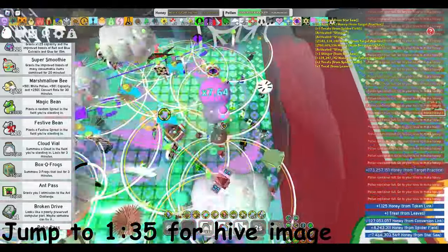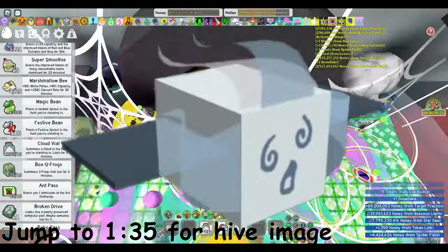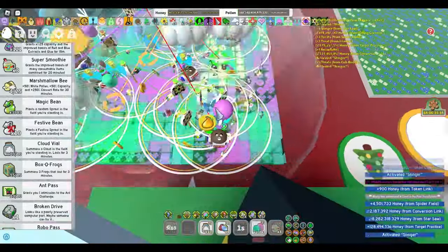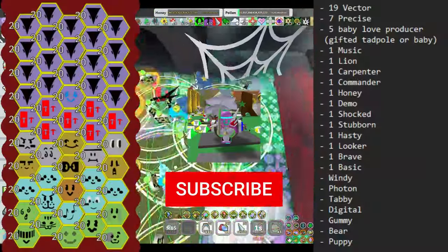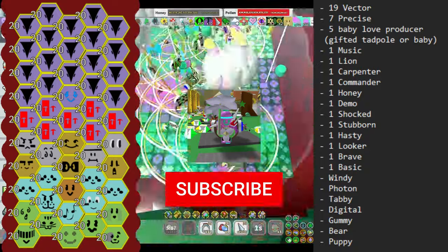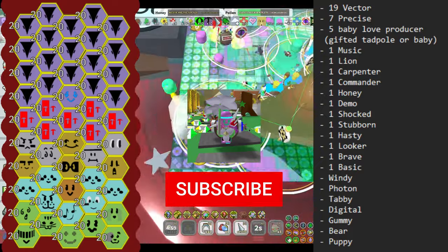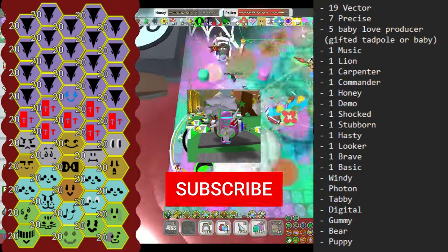For event bees, you will need bear bee, gummy bee, photon bee, cabby bee, windy bee, digital bee, and puppy bee. Here's an image and a list of what your hive should be looking like with these bees. Don't forget to like and subscribe. If you have any questions about why we're using certain bees, the reasons will be in the description. You can also ask a question in the comments.